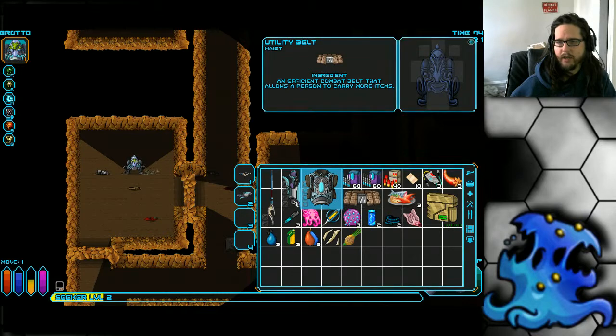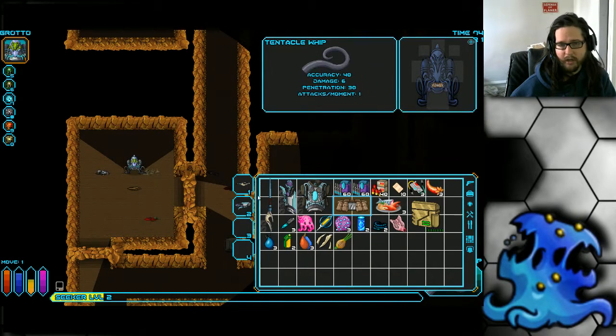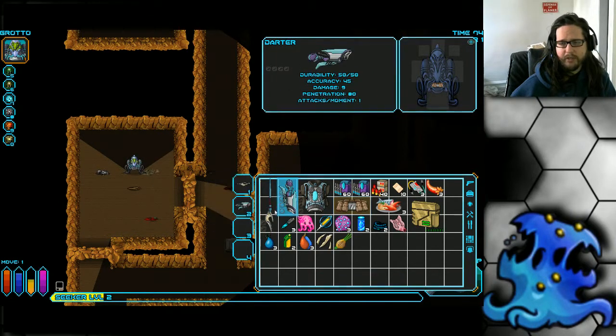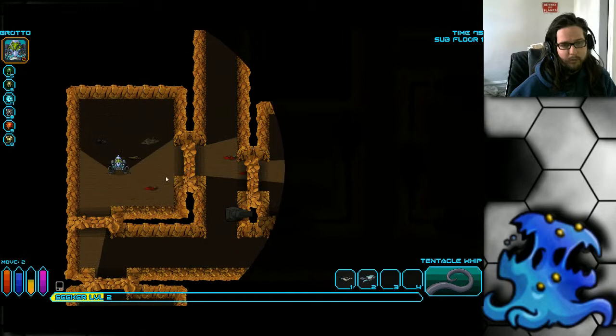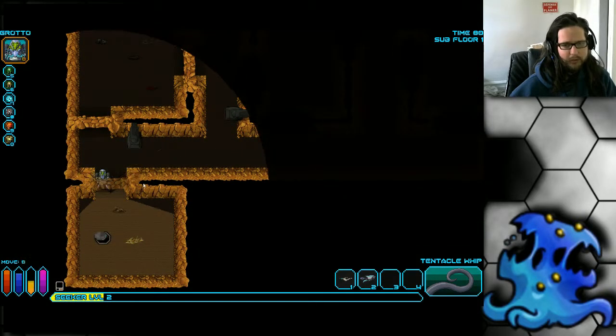One weakness is that the Leer has pretty low inventory space, which fills up quickly especially with high foraging. You'll struggle with inventory management fast. The class also has very high racial penalties when it comes to using found weaponry, so that becomes a problem as well.